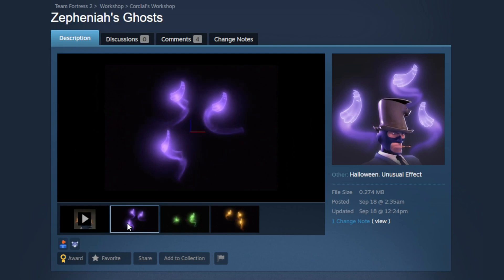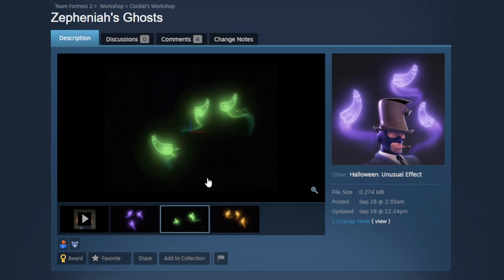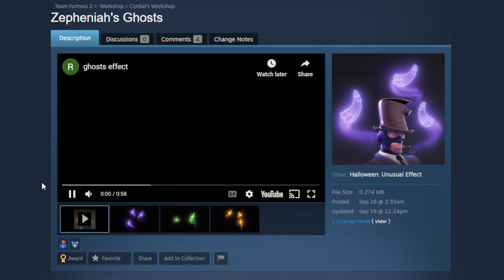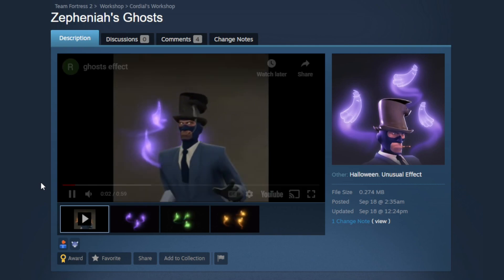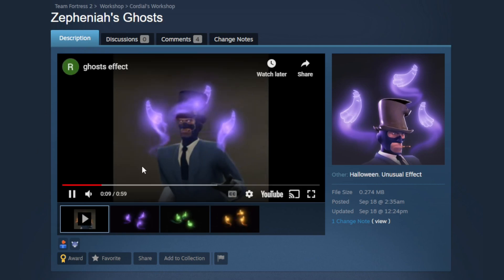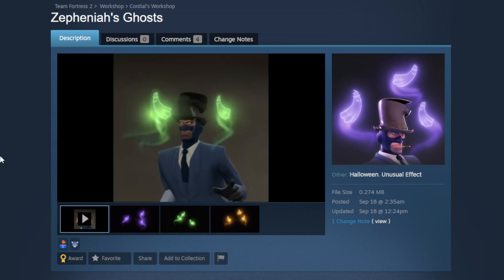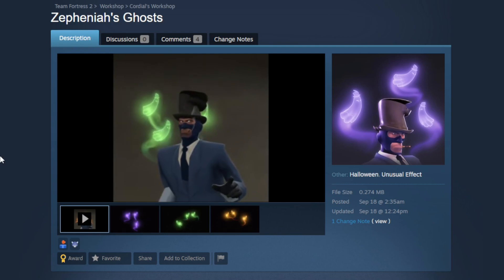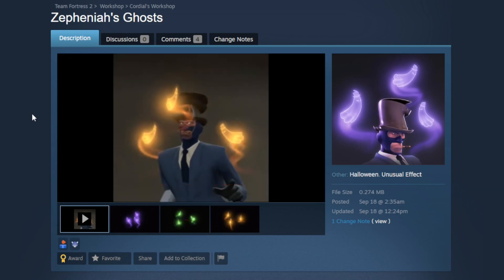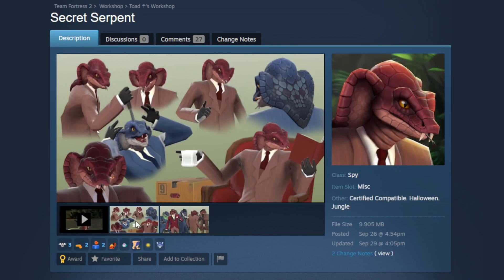That brings us to the Zephaniah's Ghost unusual effects. I really liked the sprite work — these little ghost sprites are nice and simple, not over the top, but very fitting for Scream Fortress. The color variants are pretty nice, though I think mainly people will be interested in the purple variant. I like the particles trailing off of them. Not every unusual effect has to be huge, loud particles emitting from your head — it's nice to have something a little different every once in a while.